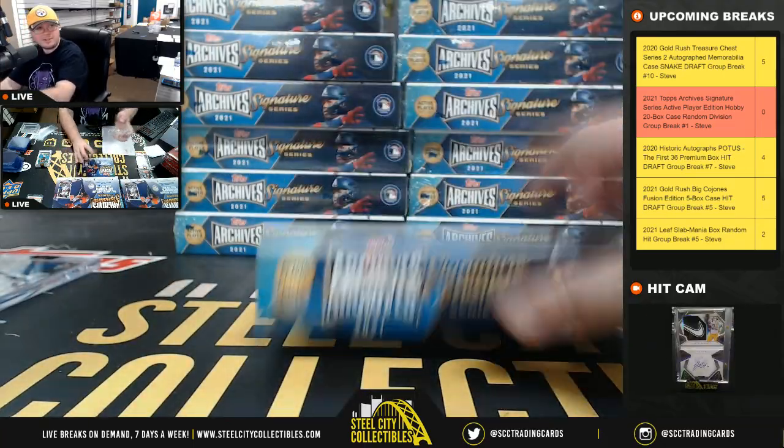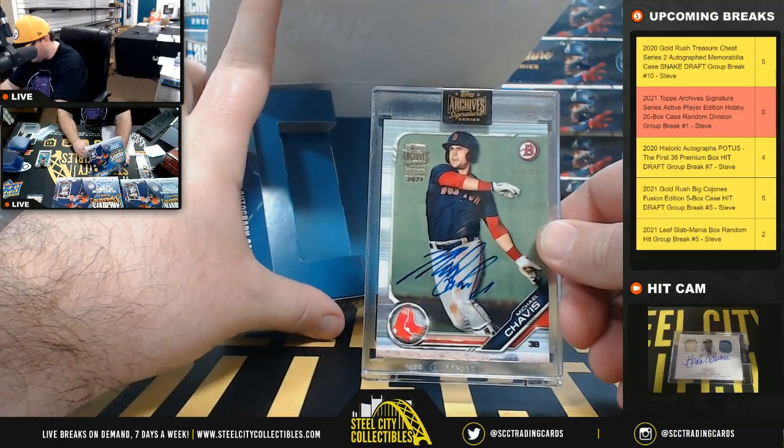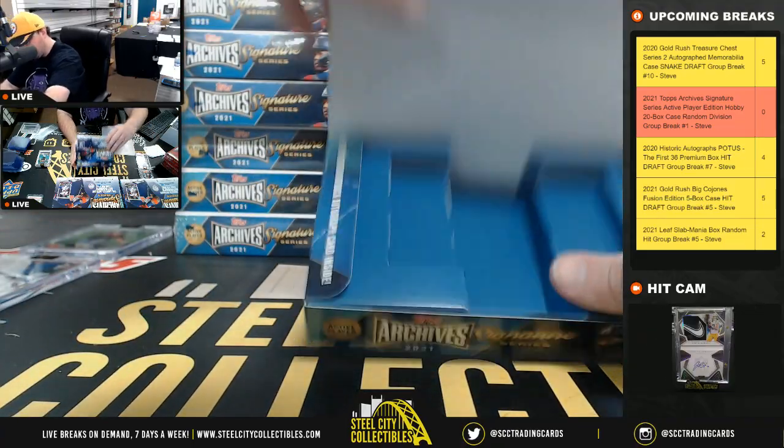Box number six — Michael Chavis, Bowman, number 3 of 45, American East goes to Michael.